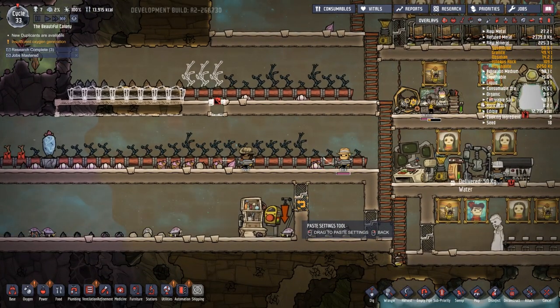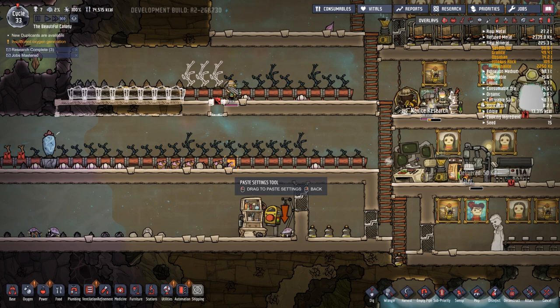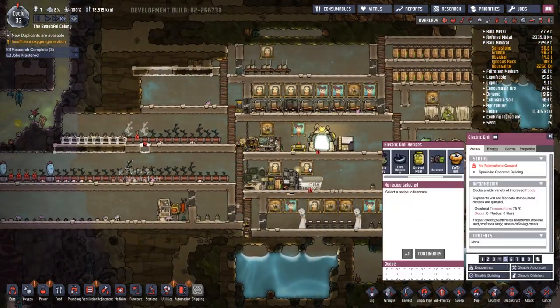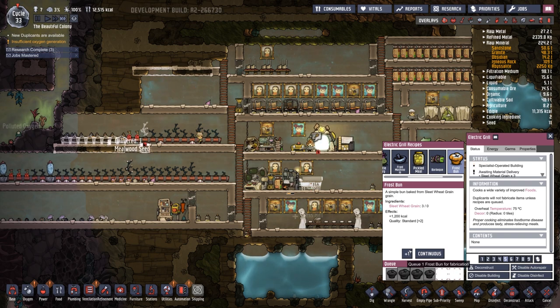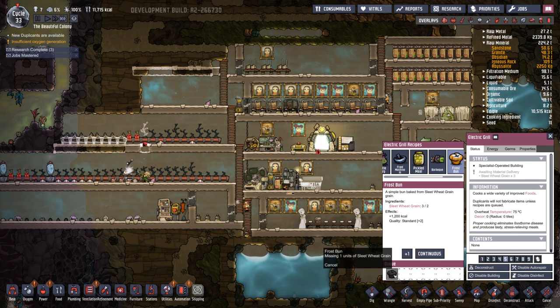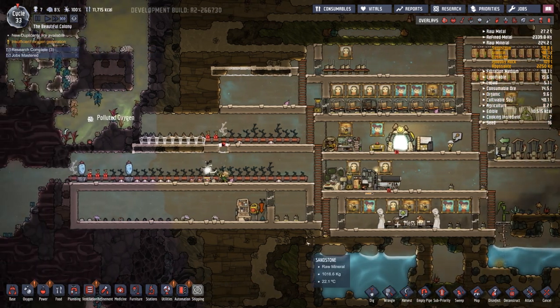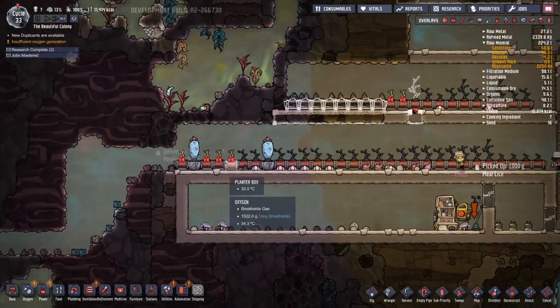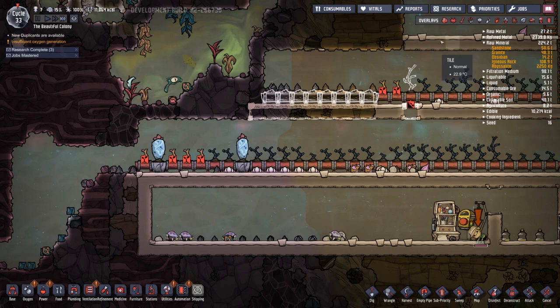I just don't want to run out of food at all, ever. We do have a lot of sleet wheat — we can make sleet wheat frost buns. Never mind, we don't have enough of it. I guess it's not old enough to have propagated any sleet wheat yet. That one's going in — it's at body temp, so that should cool down.